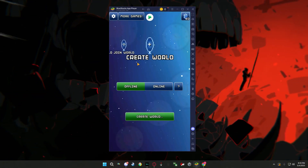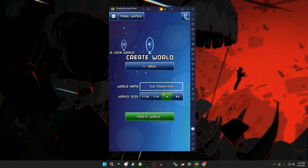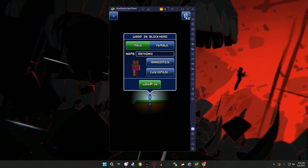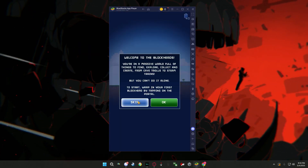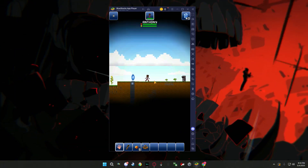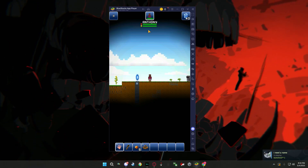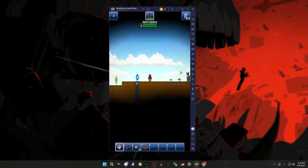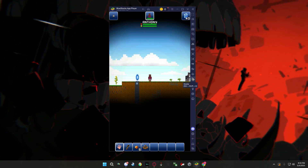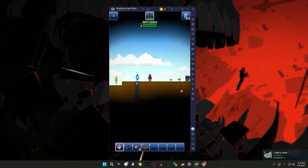If you want to play solo, go to Create a World Offline, create a new world, choose everything you want, and create it. You can make your character, but you'll notice a problem — you're just clicking to move around. If you're playing on PC and want to use WASD, and the screen is vertical, here's how to fix that. Click on Rotate — shortcut is Control+Shift+4 — and click Landscape, then Save and Restart.